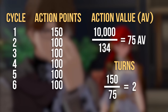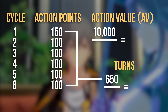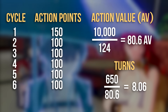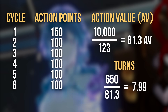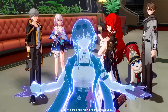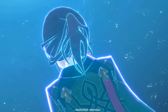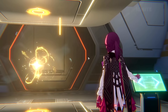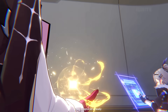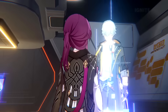Action points and action value carry over across multiple cycles too. So if you're looking at 6 cycles, the total action points is 650. 124 speed gives an action value of 80.6, which gets your character 8 turns within those 6 cycles, whereas 123 speed at 81.3 action value would only get you 7 turns. When you adjust your speed by a single digit and gain an extra turn in whatever duration of cycles you're looking at, we call that specific speed a break point. Sometimes having an extra turn can be the difference between beating a cycle before it ends, which is why players aim for specific break points.